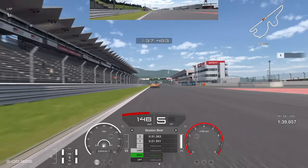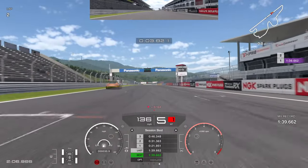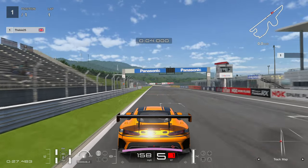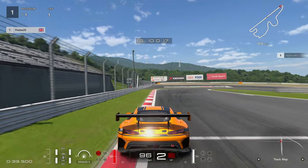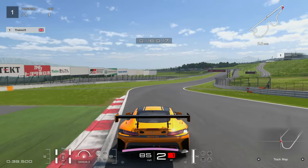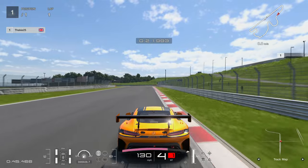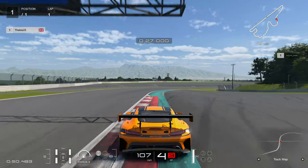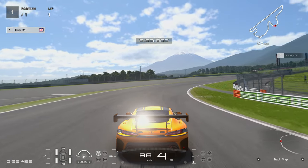A pretty solid lap — 39.6 seconds, good enough for gold on the Fuji event, earning 2 million credits. Now let's watch that lap again from the chase camera. Left-hand tyre onto the entry curb to widen the line, curb used on the exit too — every bit of track is used. Just past the 100 board on the right-side corner, left tyre up on the curb — if you go over that curb the lap gets invalidated, so bear that in mind.